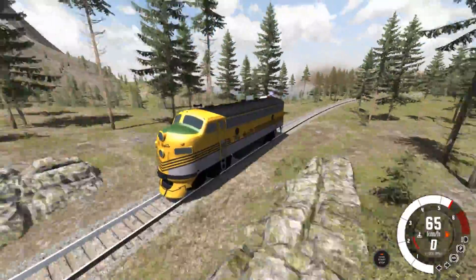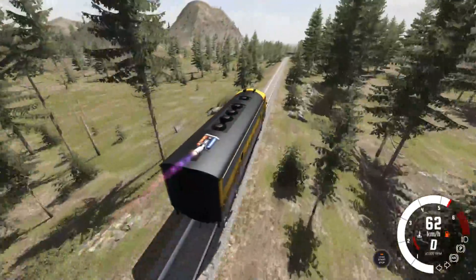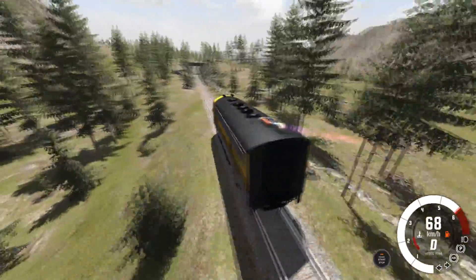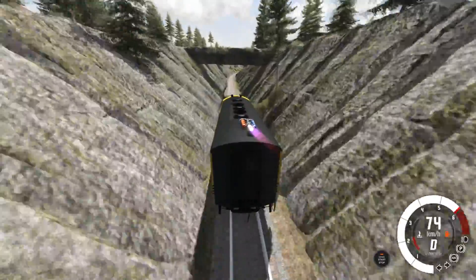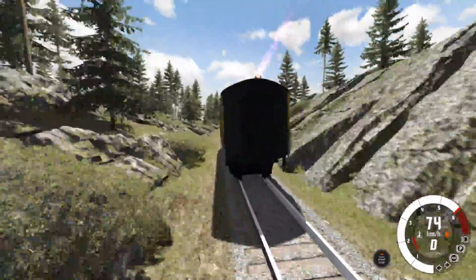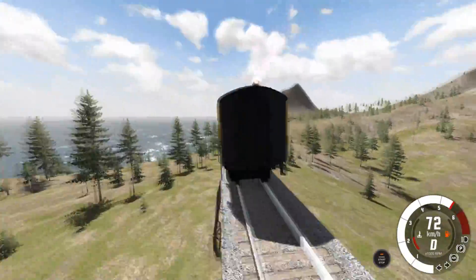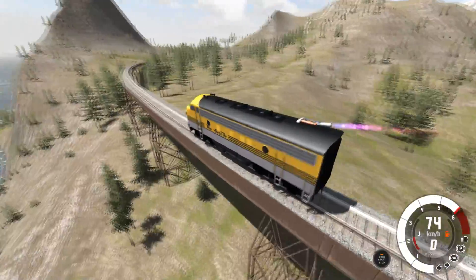It seems like the JATOs actually don't do too much for this. We've got the big bridge coming up — this is probably one of the steepest parts of the map. We're going fast and motoring but it's not even lifting up or anything. We're going 73 now though, it is picking up speed.